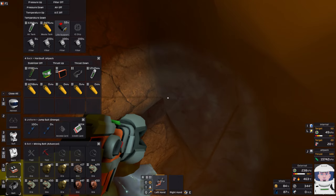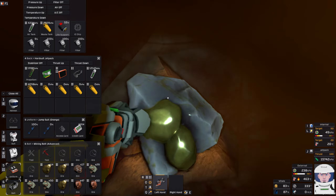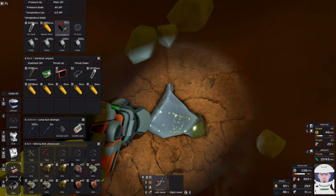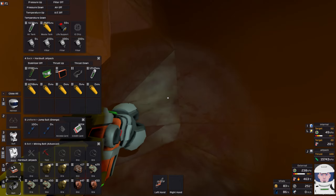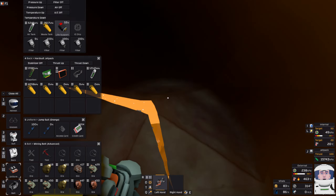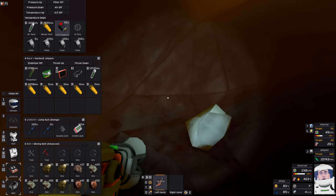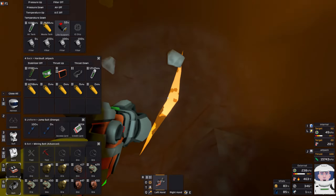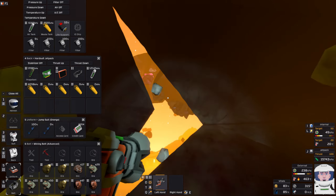On Venus you start with the advanced hard suit helmet, jetpack, and hard suit itself, so you don't need to make Waspalloy. But if you were starting on an easy world without the hard suit, Waspalloy becomes very important to make - and on those worlds it isn't free either.